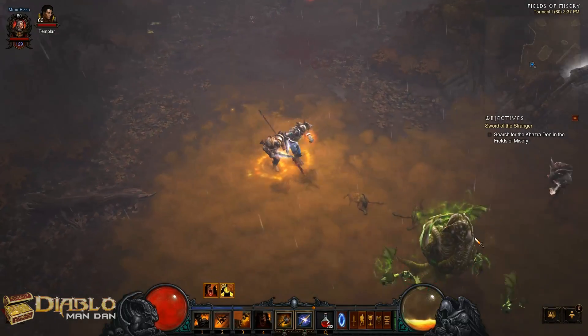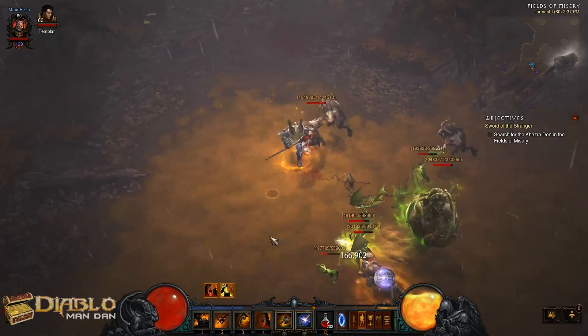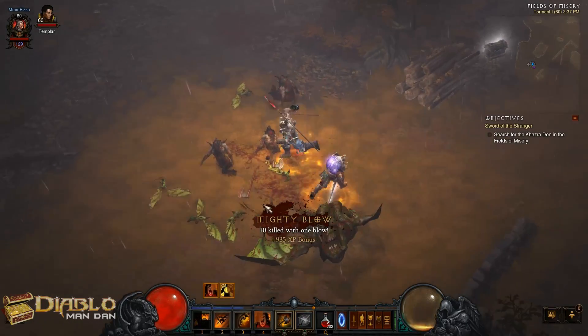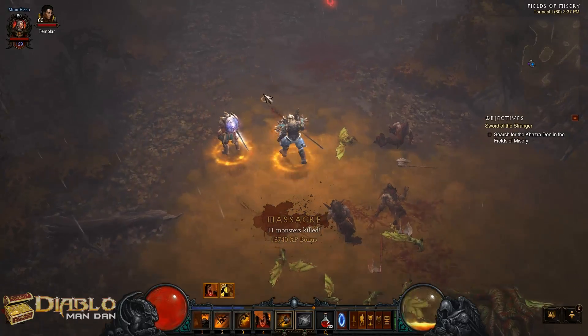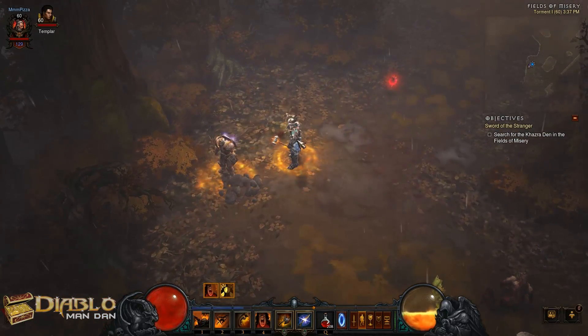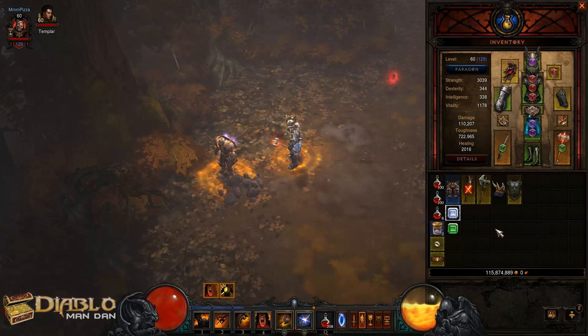When you're at max fury you're ready to let your boulders loose and kill everything pretty quick. This is on Torment 1 difficulty. With better gear you can do higher torment levels, but I found that Torment 1 works out best for me.